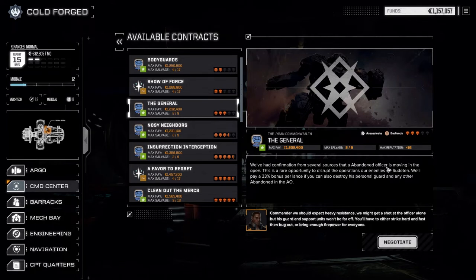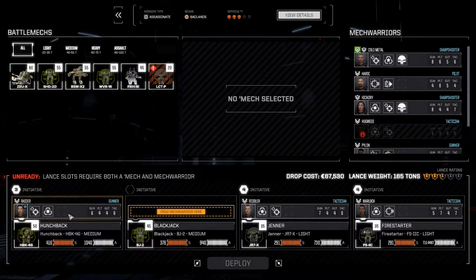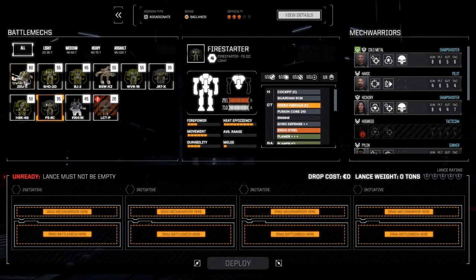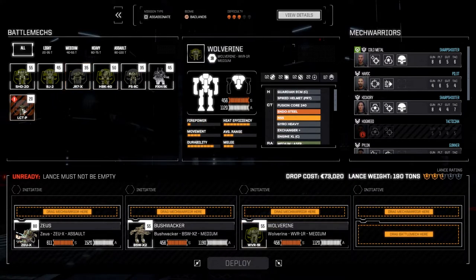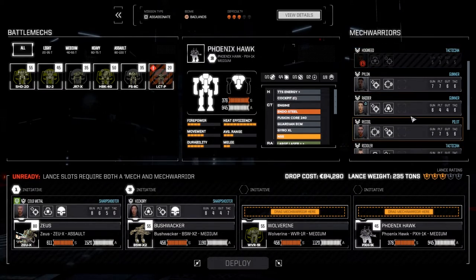It's basically against an abandoned officer - there's some officer on the ground here. I need to come up with a better storyline for this because the people we're facing, I don't know. Anyway, let's negotiate - we're going full salvage, we got the cash, we don't need any more. They'll pay a 33% increase in salary for each Wolverine and Phoenix Hawk lance that's destroyed, which leads me to believe there's probably at least two lances.